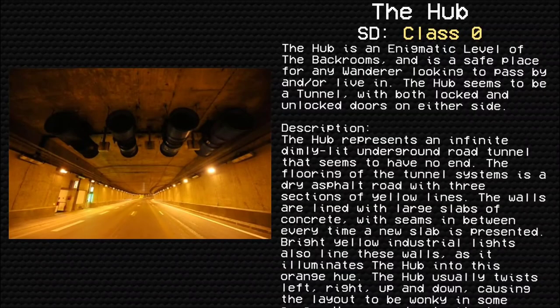The Hub. Survival class difficulty: Zero. Safe. Secure. Devoid of entities.